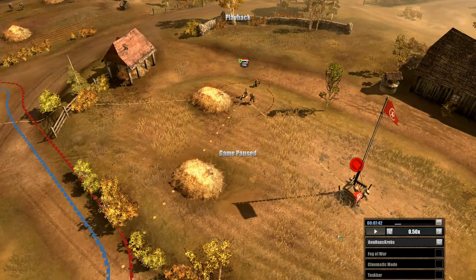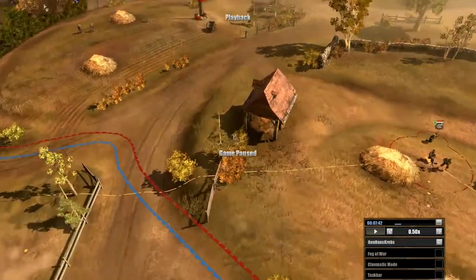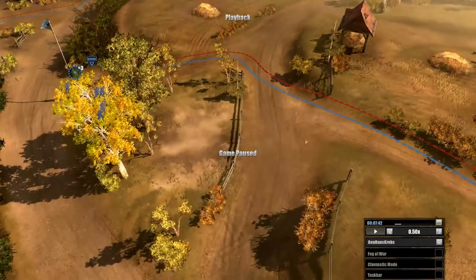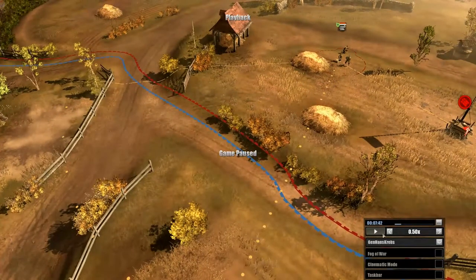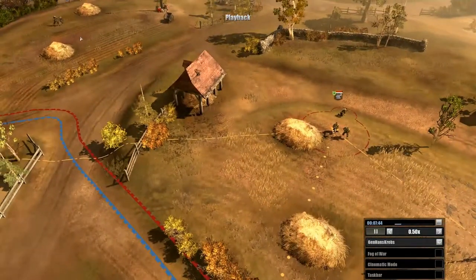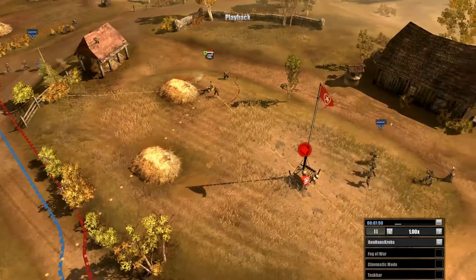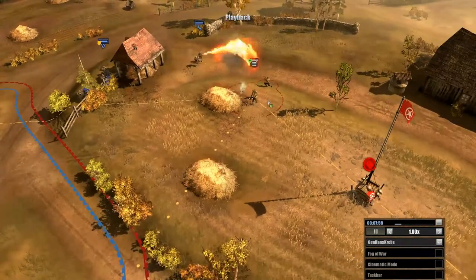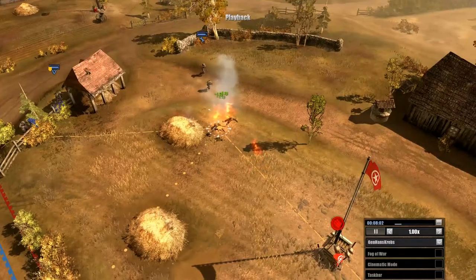First, we're going to cover coming from different directions, so placement is key here. If you look on the map right now, I have a Pioneer Squad armed with a flamethrower — good at killing infantry — Volksgrenadiers here and Volksgrenadiers here, so three different directions. As the game starts you can see them coming in all at once, taking advantage of the fact that you are not in the MG's range of fire. You come up behind it, come up through the side, and that is how you effectively take out an MG.